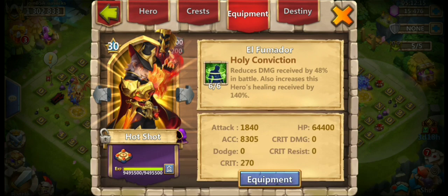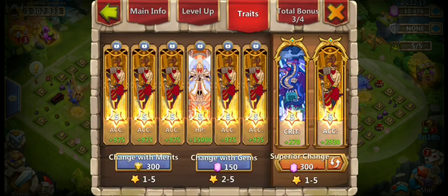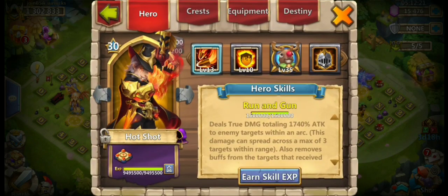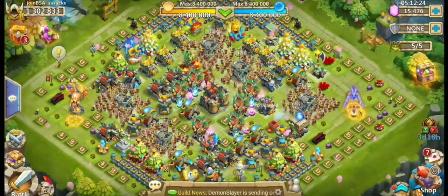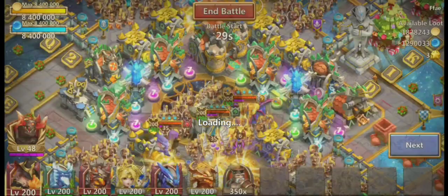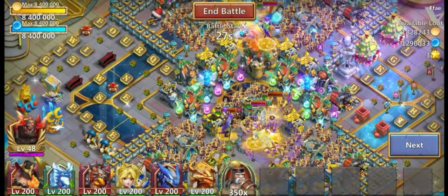So we are using 9 of 9 Secret White, 6 of 6 Holy Conviction with accurate traits, and of course Rudolf, which we might change in a little bit, but I highly doubt we will.